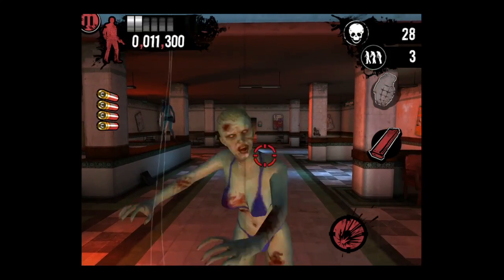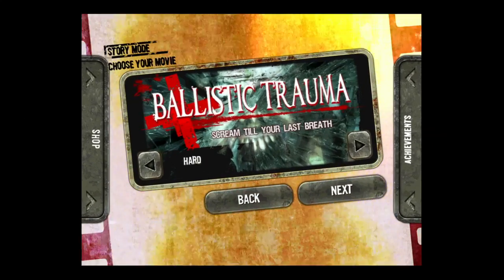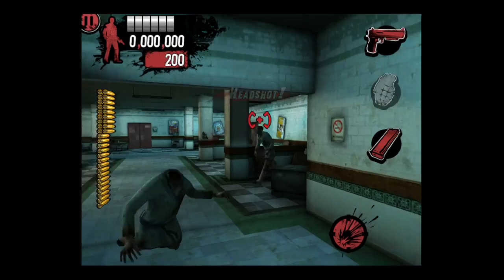They'll still come at you even with limbs missing — you have to take them out with multiple shots. There are female zombie enemies that throw knives at you. You can actually shoot the knives out of the air, and you can do sniping, which is long-distance shooting.